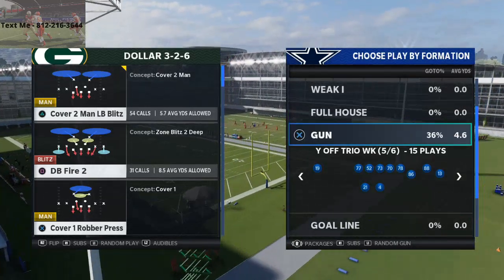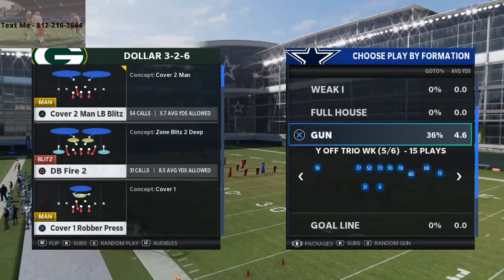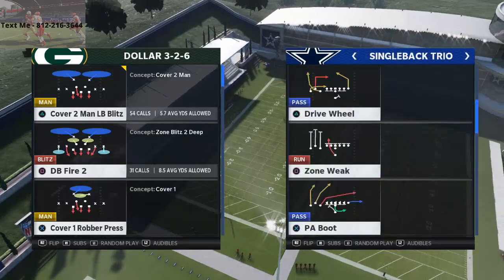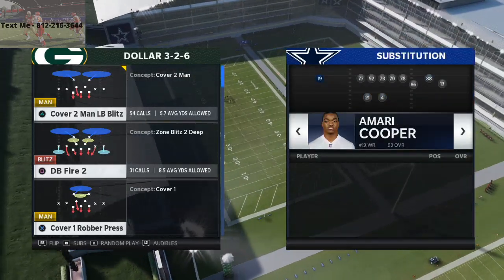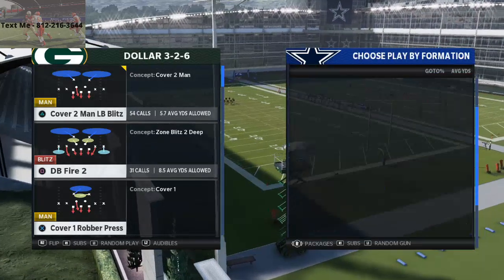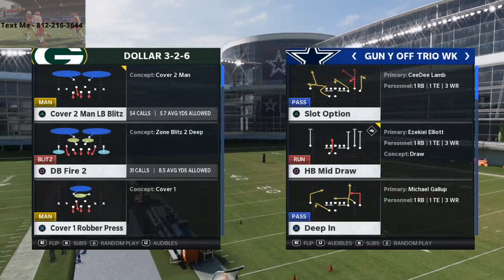Y Off Trio Weak - this formation is in the run heavy playbook. Run heavy is actually a nice unique playbook; there's a lot of cool concepts in there. The single back trio is probably one of the best under center schemes in Madden right now, but I want to focus on Y Off Trio Weak, specifically the slot option play and this route to the running back.